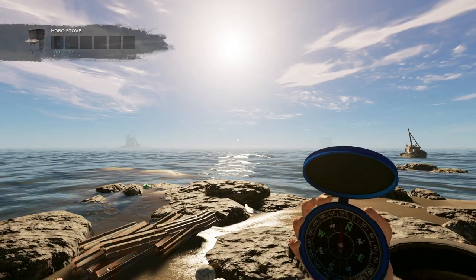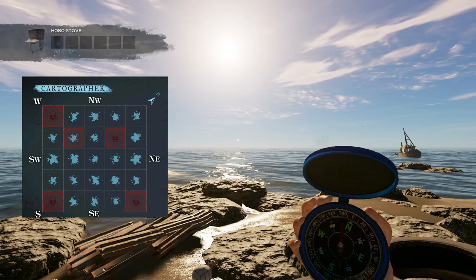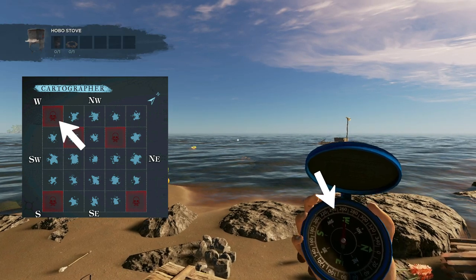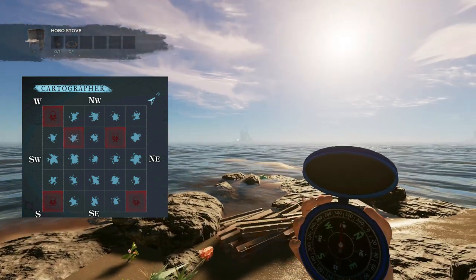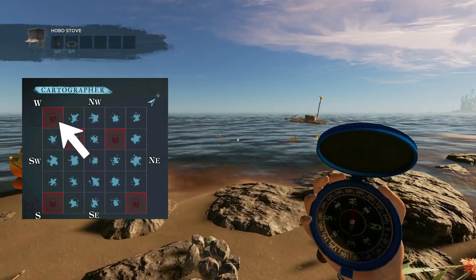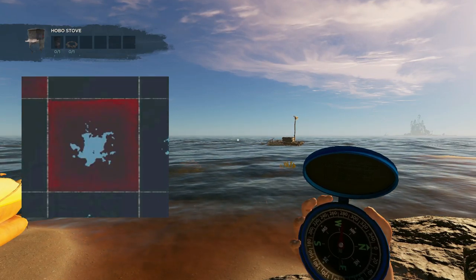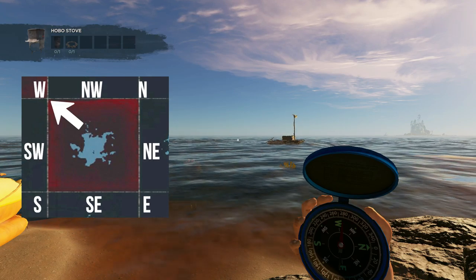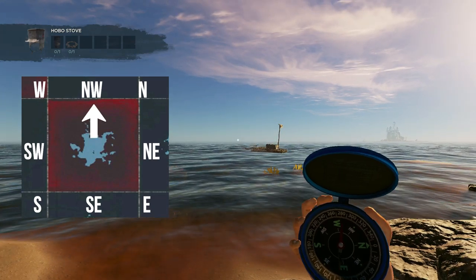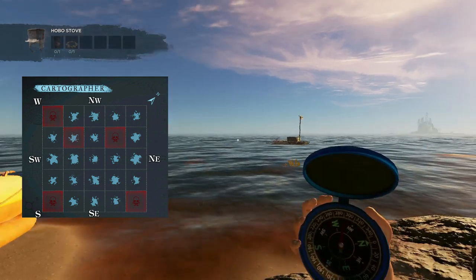Based on the cartographer down to your left, you can see the boss is located west — in between this island and that island. I know it's west because if you notice in the cartographer and zoom in, that little square is your location. The corner pointing that direction is west, the top is northwest, and the other corner is north.